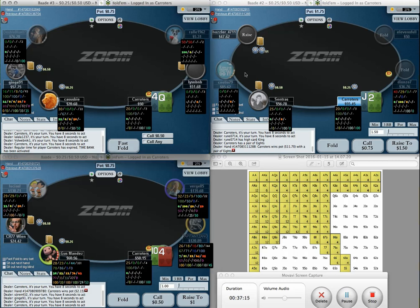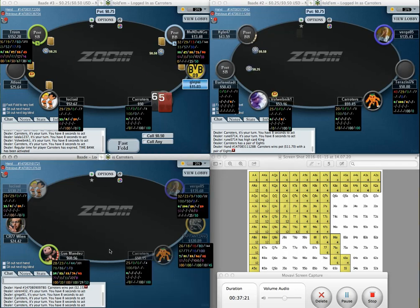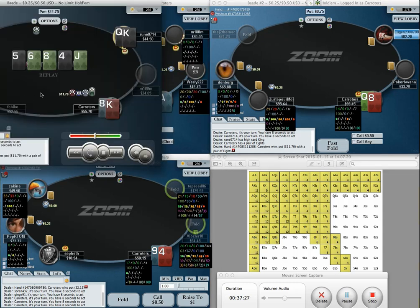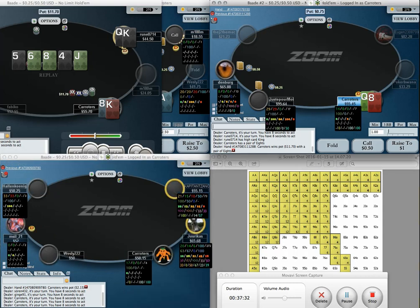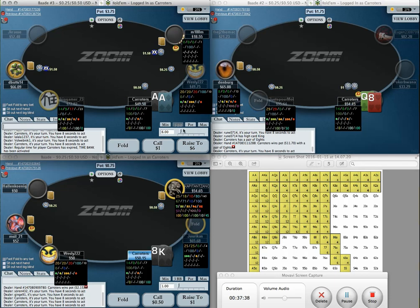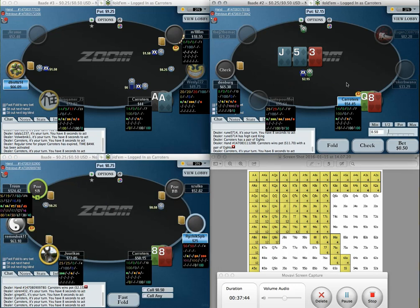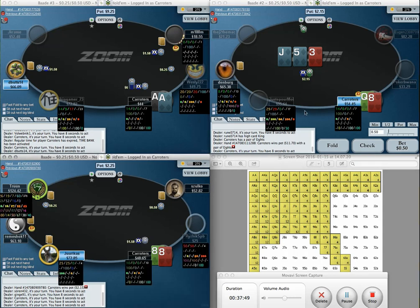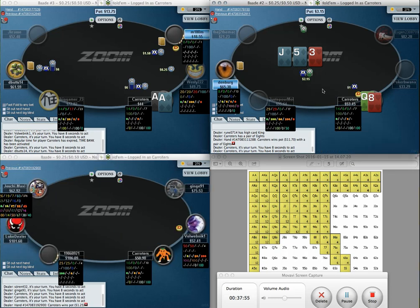We didn't win because we're awesome — we won because of variance giving him a bluffing range. I just think people are so unaware of balance that his range is almost certainly very weighted towards bluffs in that spot. I'd be very surprised if he had enough value combos. I bet he bets most of his 7X on the flop and is repping almost nothing there. I'm going to range bet this flop here — on Jack-5-3 two-tone there's not much you can do.